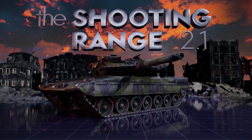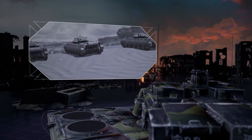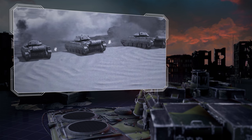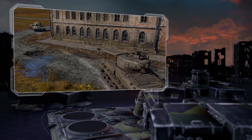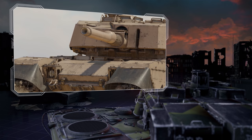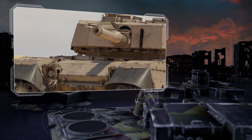The Shooting Range. In this episode: Pages of History — the arduous path of British cruiser tanks; Tactics and Strategy — the typical urban duels; and Metal Beasts — the top South African elephant.